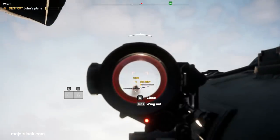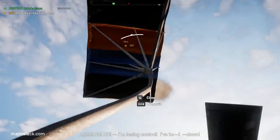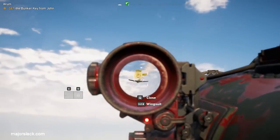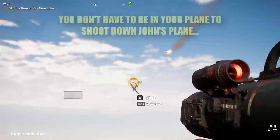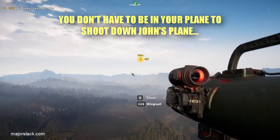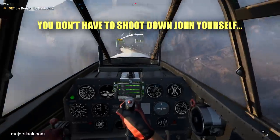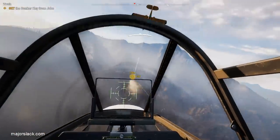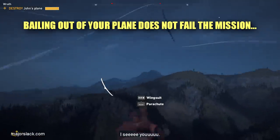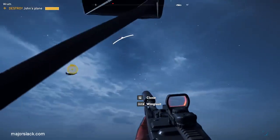Now, everybody else who's still here, thanks for going the distance. Let's discuss each of these four methods of taking down John in more detail. First of all, there are three things you should be aware of with the Atonement mission. Number one, you don't have to shoot down John's plane while you're in the plane. Number two, you don't have to shoot down John yourself when your guns for hire can do it for you. And number three, bailing out of your plane does not fail the mission. You can bail out anytime you like.